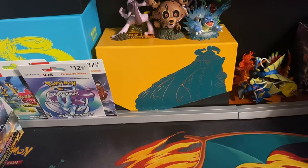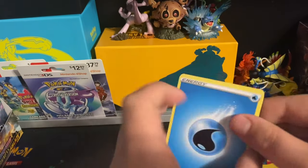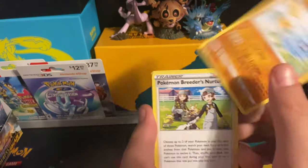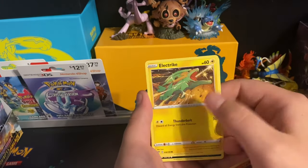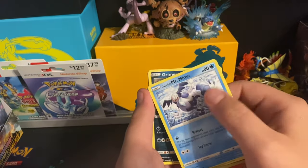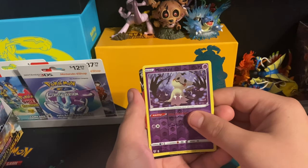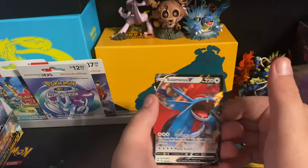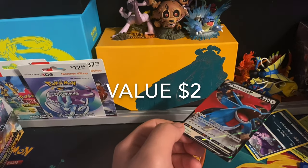First up will be this Charizard pack. Cut off the side — one, two, three, four. We start off with Water-type energy, Pupitar, Pokemon Breeder, Nursery, Fletchling, Bonesweet, Dunsparce, Electric, Galarian Mr. Mime, Grimer, and a reverse holo. The final card looks to be a V — it is Salamance V. I think I've seen enough of Salamance though.